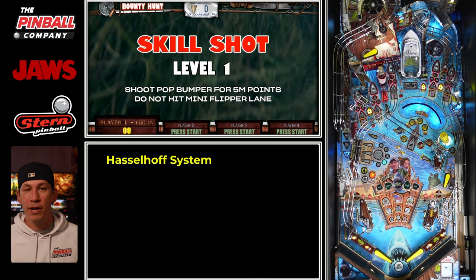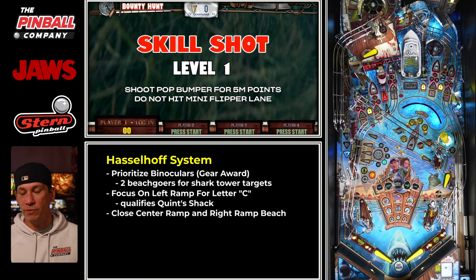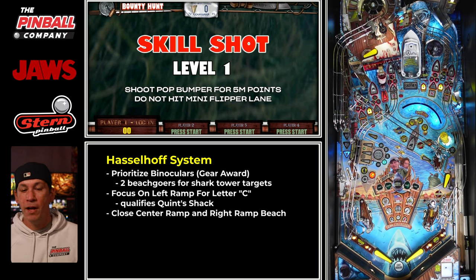There are a few things I want to do right off the bat. I really want to prioritize the gear binoculars. The reason is that every single time I collect that gear, I can hit the shark tower targets at least three times to get two beach goers out there instead of one. So you're basically doubling your amount of beach goers out there.